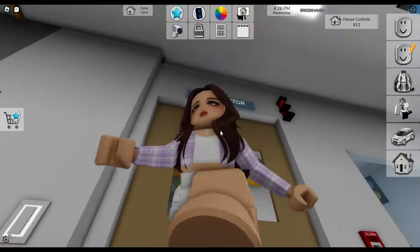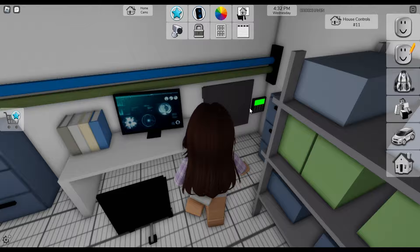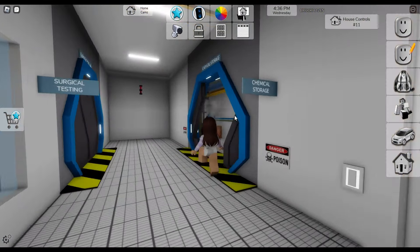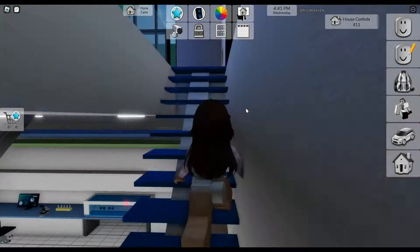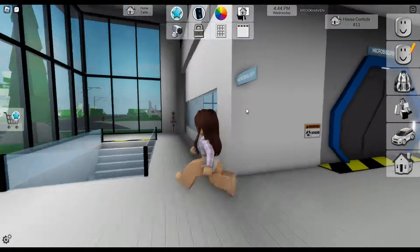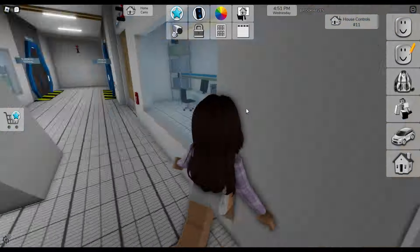There's a lab director office — wait, was that a safe? I found the safe, it's in the lab director's office. Then there's chemical storage with all the chemicals. This house is so interesting because of all the laboratory stuff. Does it have two floors? It looks like just more storage down here.